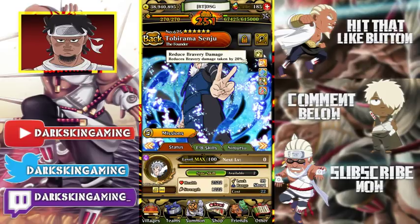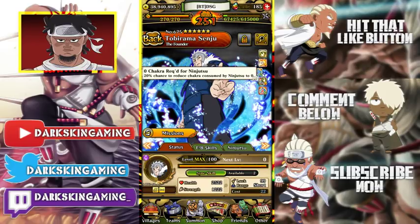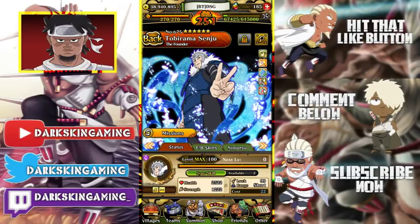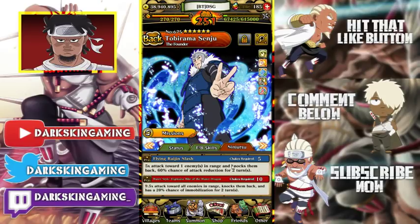Going on to his passives: 20% damage reduction, 2 times crit, 20% chance to use no chakra on his Jutsu, 20% damage increase to bravery, then 20% chance to use no chakra on his ultimate. He's 5 to 10 chakra.